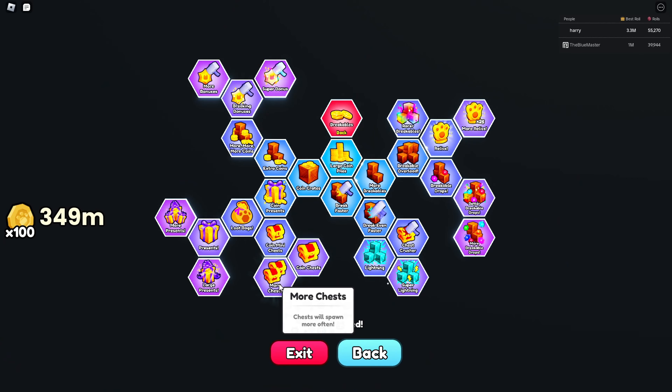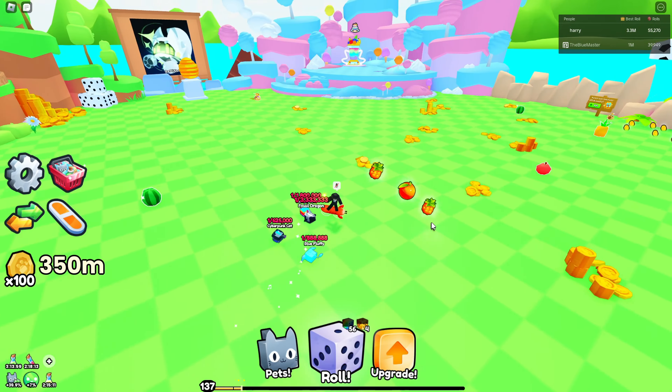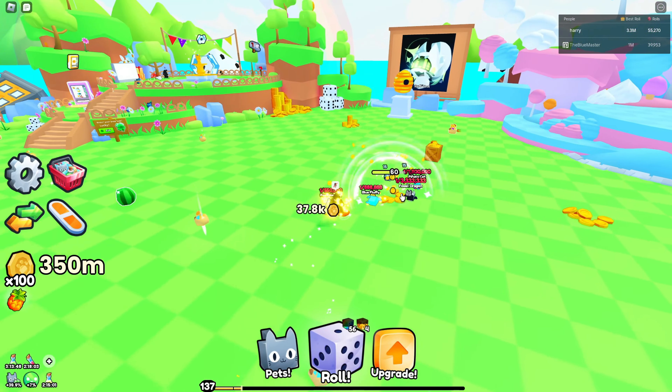If chests aren't really spawning for you, go to Breakables and there are coin mini chests, coin chests, and more chests — so get those. I also recommend getting these over here because this will help a lot as well.